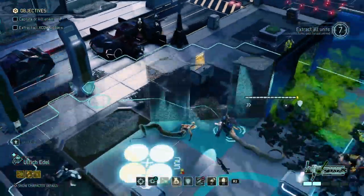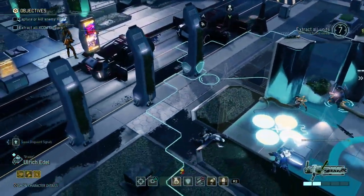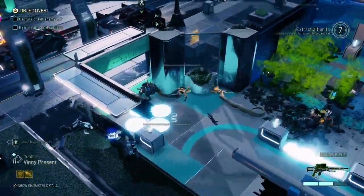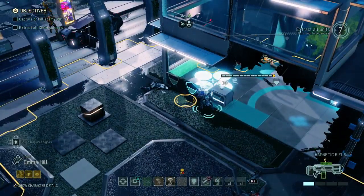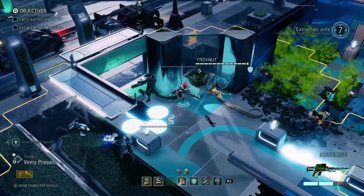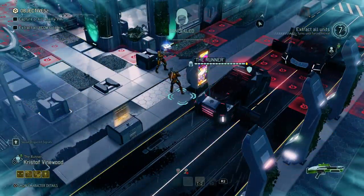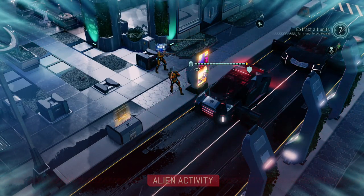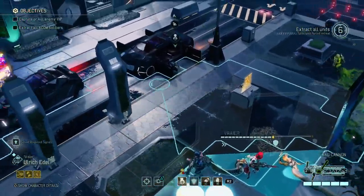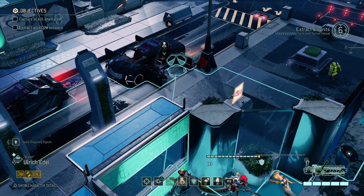I'm wondering — if I put Ulrich over there, he's probably gonna be spotted. But the evacuation zone is close enough for me to delay this a bit. I'm gonna put Ulrich over here and Vinny over here. I'm gonna reload pretty much everybody, put Vinny on Overwatch — and that should be the turn. Overwatch for everybody else.